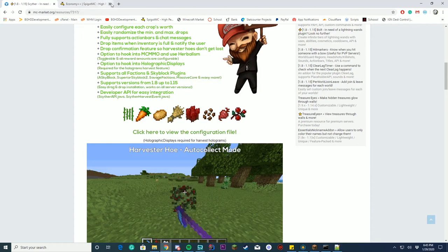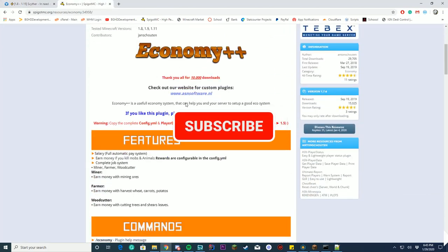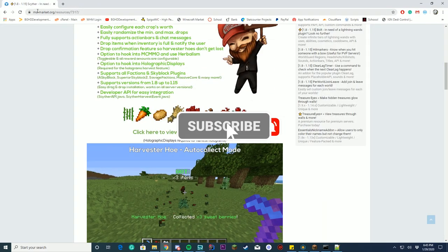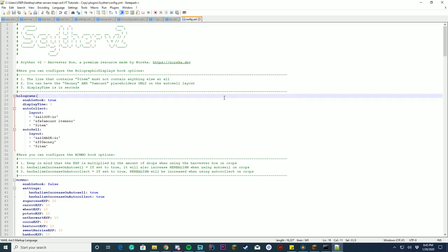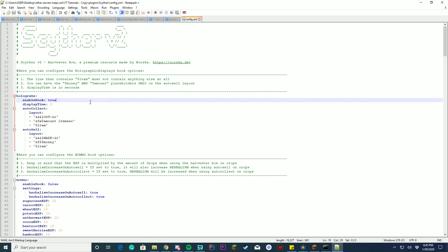So we're going to start off by going into the game. You can see I'm using Economy++ for this example. I haven't had any real experience with it, so I can't recommend or not recommend it. But I do recommend this plugin anyway. Inside the config file options, you have the option to enable holograms. In my case, I'm going to disable the hook for holograms just because I don't have it.